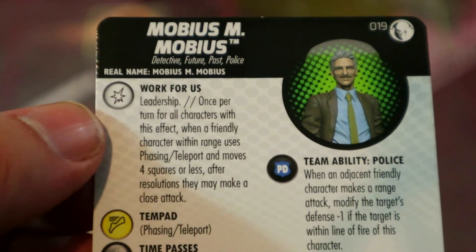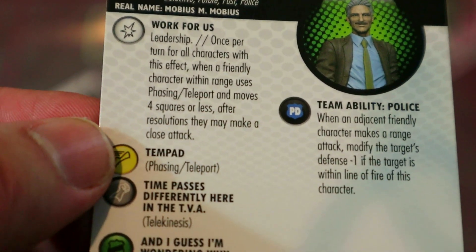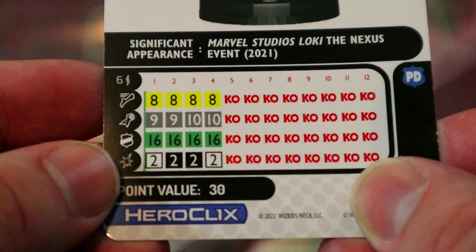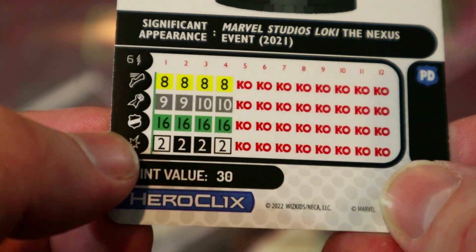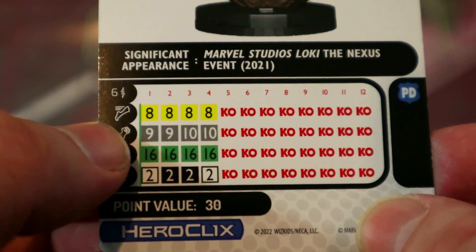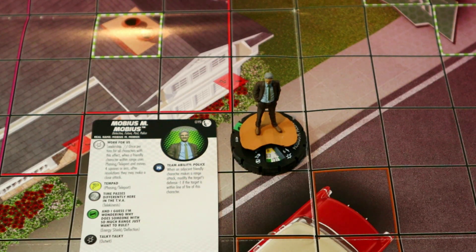Next up is Mobius M. Mobius from the Loki show. This guy is pretty great — I've used him a couple times. He's got leadership and once per turn, for all characters with this effect, when a friendly character within range uses phase teleport and moves four squares or less, they may make a close attack after resolution. That's really good especially with all the Lokis in the set having phase teleport. He can also use this on himself, and he's got TK and police for only 30 points — really great value.